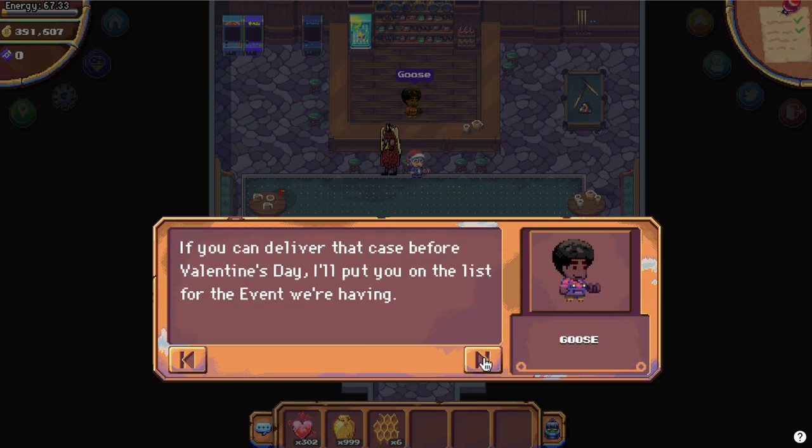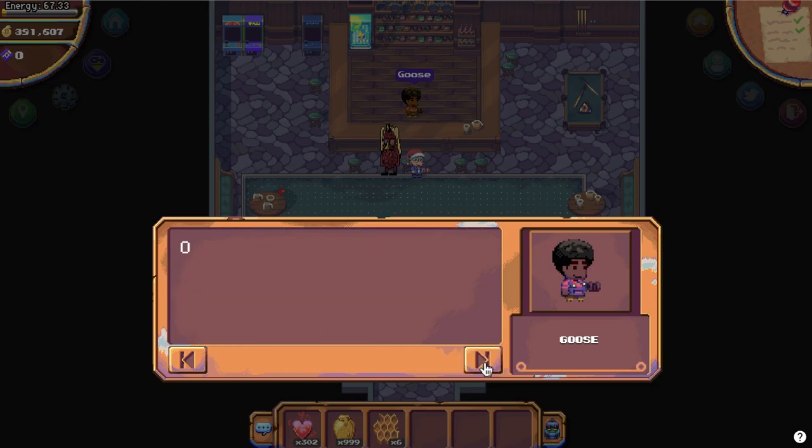To start the quest, go to the Drunken Goose and speak with Goose. He will tell you that he needs some help making a case of Heartbeat Wine.